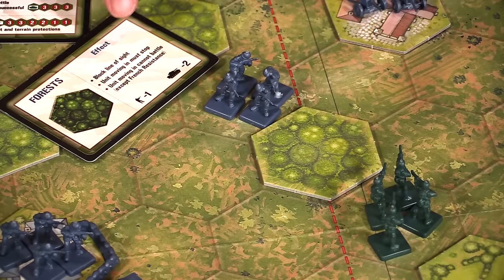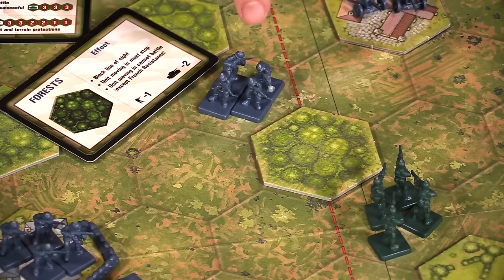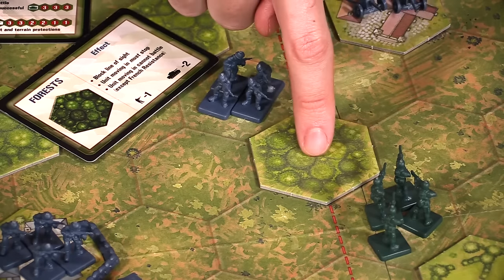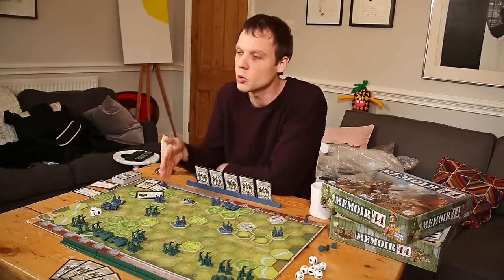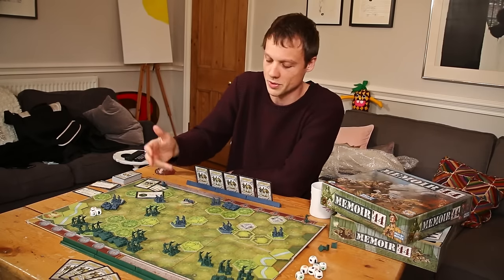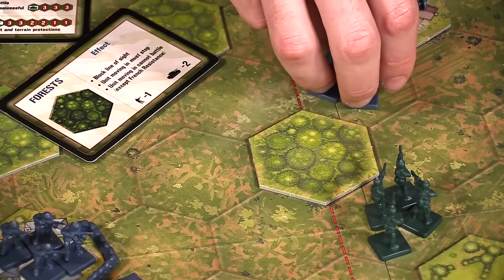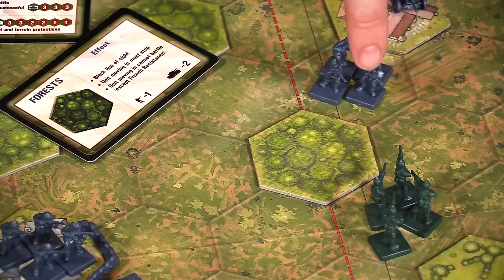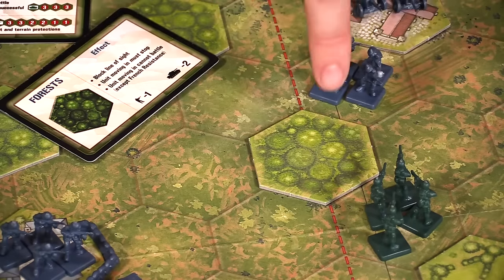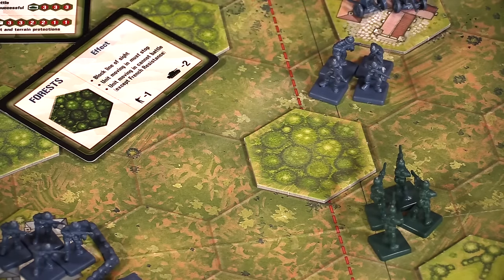First off, forests block line of sight — meaning you can't shoot through them. The way you trace line of sight is to draw a line from the centre of one hex to the centre of the other. If it travels through a hex that blocks line of sight, you can't shoot — which makes sense, because obviously you can't shoot through a million trees. However, if a unit is positioned so the line only skims the side of the forest, that shot would be legal.